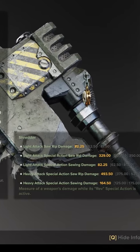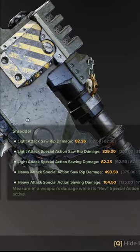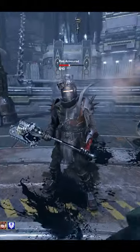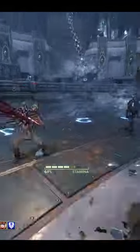To understand the Chain Axe is to understand how Shredder works. You'll see two sets of numbers. The smaller number is the damage done per tick of the revved special attack. The larger number is the final chunk of damage at the end of the animation, so you want a high Shredder roll, penetration, and damage in that order.